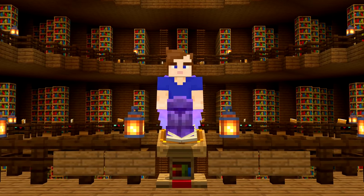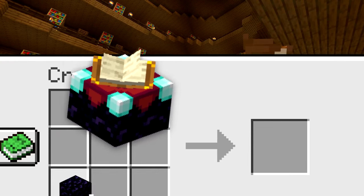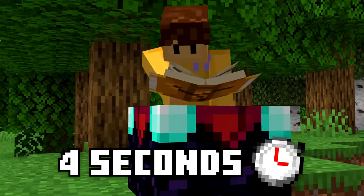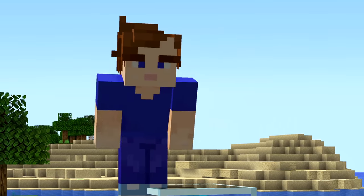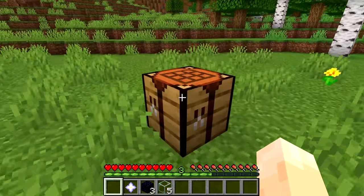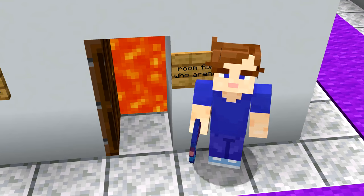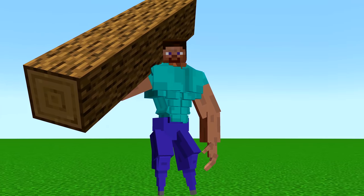Number six: because the enchanting table is made from obsidian, it's impossible to blow up with TNT. That makes sense, but here's the weird bit — you can mine it in under four seconds with a wooden pickaxe. And this isn't the only block like this. The beacon is made of glass and obsidian and drops when you mine it with your hand; a pickaxe doesn't even help. Steve's just been at the gym a lot lately, I guess.